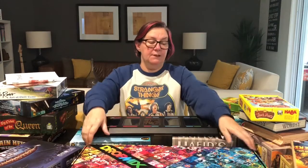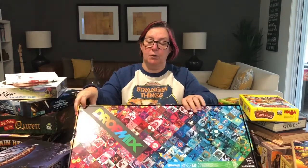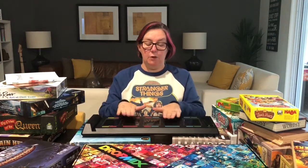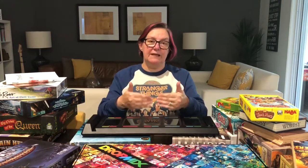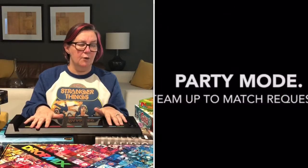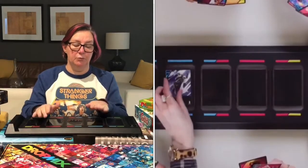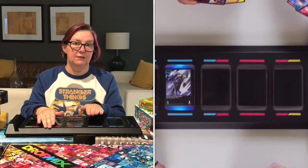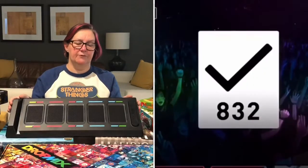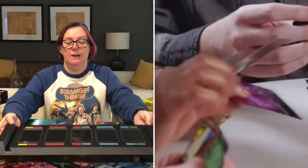Starting with DropMix — it's an electronic card game. It's not out in Australia yet but it will be, since it's by Harmonix, so I'm assuming EB Games will be selling it eventually. You basically get sets of cards and play them on the device to change the music, trying to steal the mix from the other player. It's super clever — it knows what's on each card, you can put an entire stack on it and it will tell you what's in the deck. Good for family game nights as well because it's really easy to play.